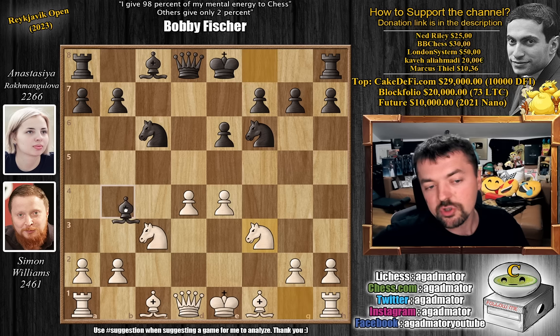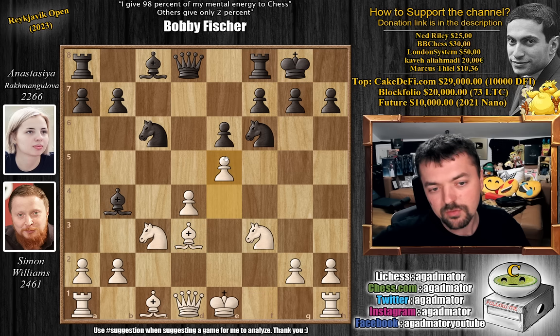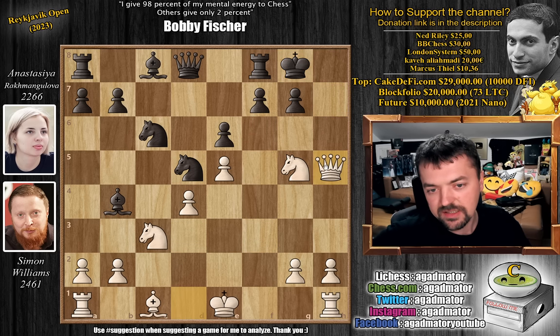Knight to f3, and bishop to b4 — she now wants to castle to safety. And Simon plays this very tricky bishop to d3 move. It's not that easy to castle now. Because if she just castles, Simon throws in a nice e5. And after knight to d5, already you can resign — bishop captures on h7, and it's game over. King captures, knight to g5 check — it's a standard bishop sacrifice on h7, and the queen will checkmate the black king, or you give up the queen for the knight.